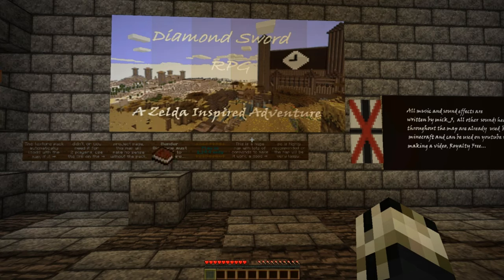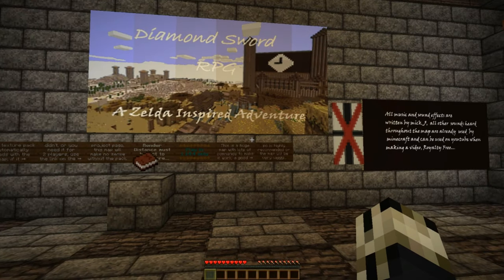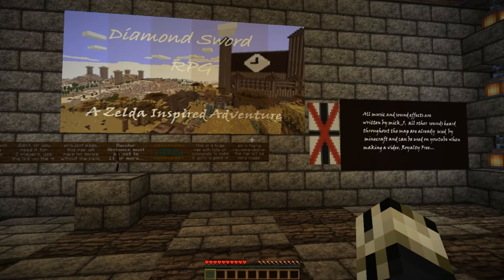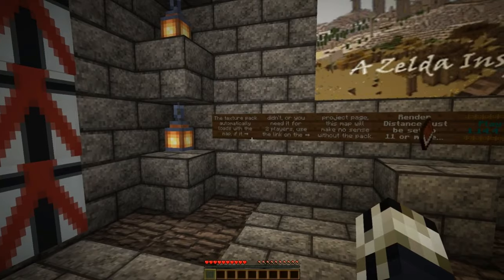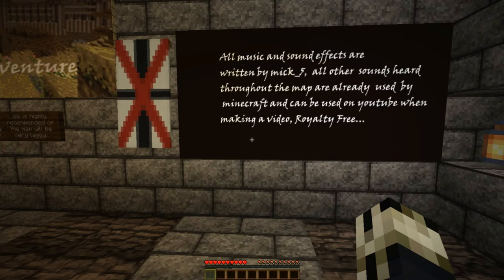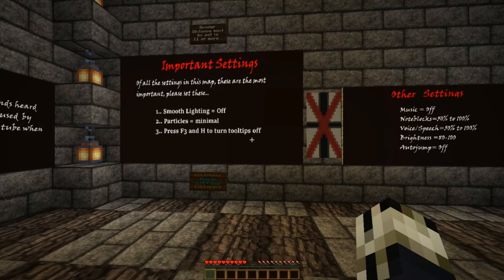This will be a complete full walkthrough of Mick's map. We're going to cover the main storyline and the main chests that you need to actually complete the whole map. We're going to start here in the launch area. As a side note, all music and sound effects were written by Mick 5 — all sounds heard throughout the map are already used by Minecraft and can be used on YouTube royalty free.